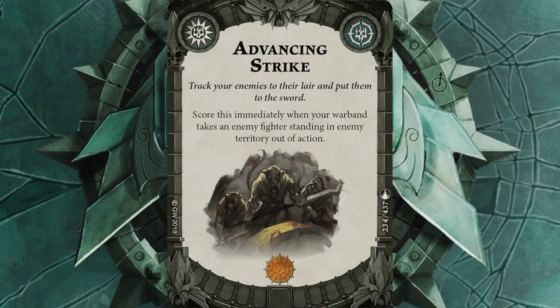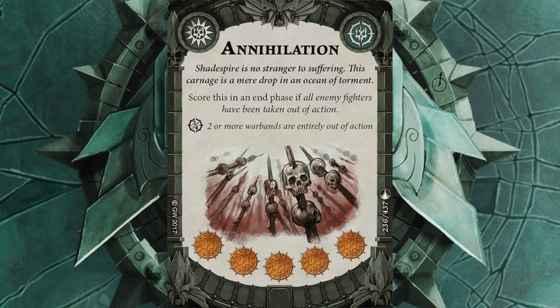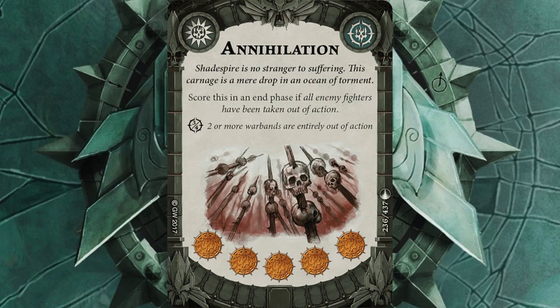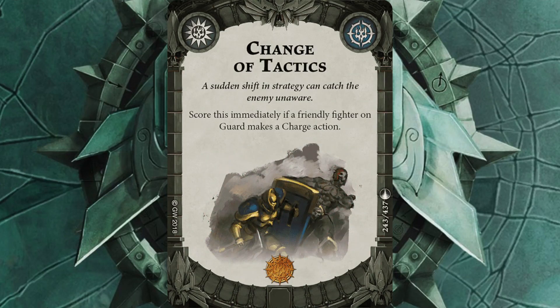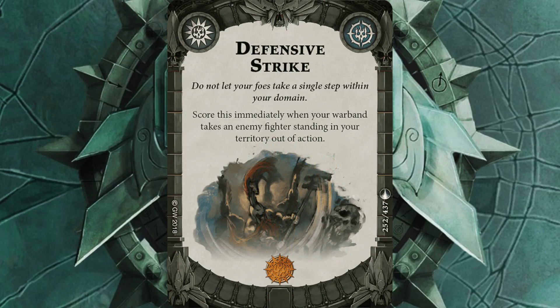Advancing Strike gives another immediate glory if I kill someone in enemy territory — that's my aim, so it should be easy. Alone in the Darkness should be fairly easy to score with only two groups of three on the board. I've gone for Annihilation again — if anybody's capable of wiping out a warband it should be Severin and his guys. Changing Tactics works well: put someone on guard, then charge for an immediate score. Defensive Strike scores immediately if I kill someone in my own territory.